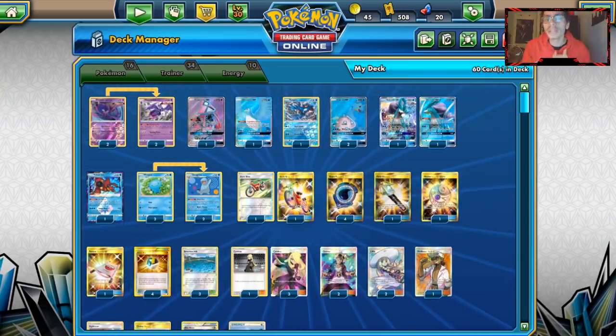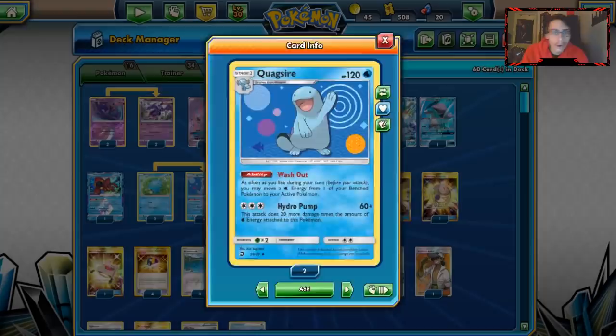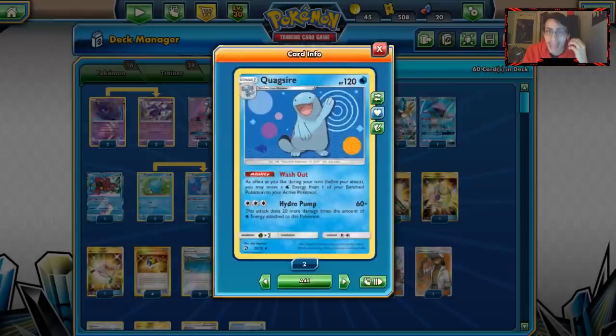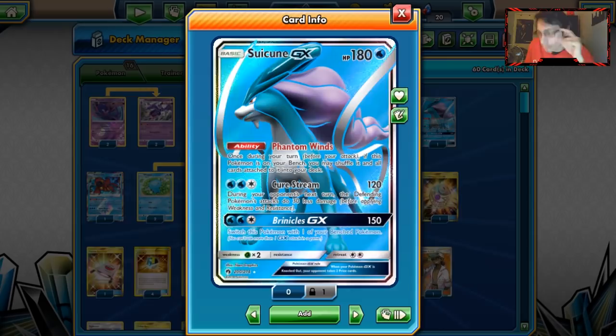Welcome back to another PTCGO Lost Thunder video! The Lost Thunder hype is alive today, and we're going to be looking at a Suicune Quagsire Waterbox build. This is mainly a Quagsire Waterbox updated build, adding in Suicune and a few other cool cards from Lost Thunder. We tested this deck on stream and had some fun with it — that stream game will be in this video.